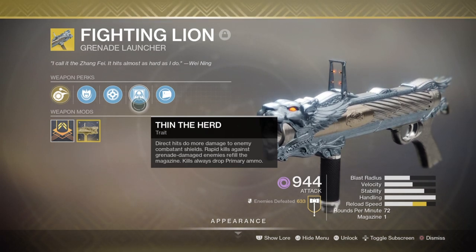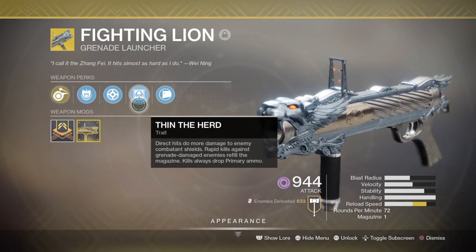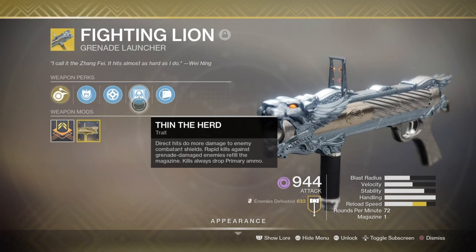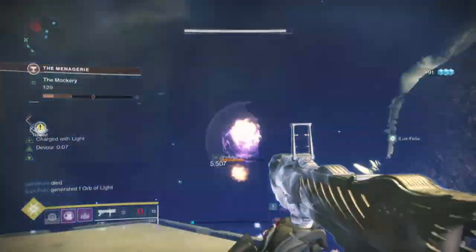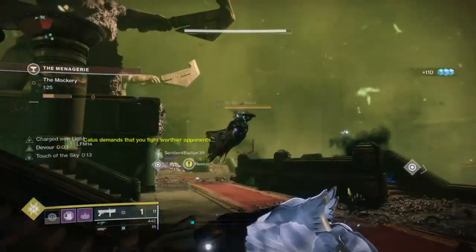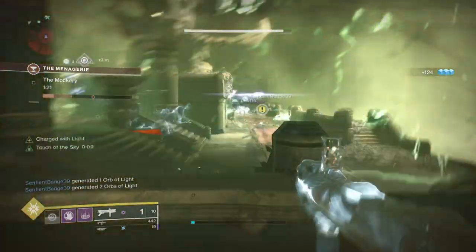The perk Thin the Herd also offers three added extras: increased damage against enemy combat shields, rapid kills against enemies affected by grenades can refill your magazine, and kills always drop primary ammo — and I mean always. Lastly, it also comes with a catalyst mod for a plus 27 in reload speed, so when combined with its maxed handling speed and near-infinite ammo, you pretty much have a primary, secondary, and heavy all in one.